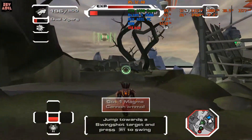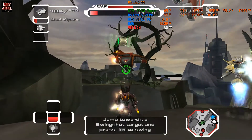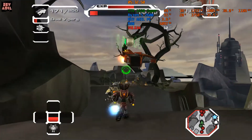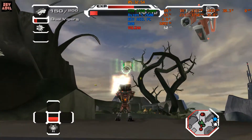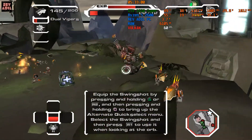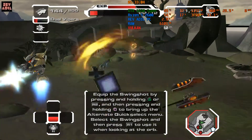Ratchet, I am detecting a swing shot orb ahead. Jump towards it and hold down the fire button. Your swing shot will deploy automatically and carry you across the gap. Ratchet, jump back up and try it again. Remember, you can always manually equip the swing shot from the quick select menu.